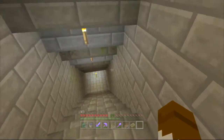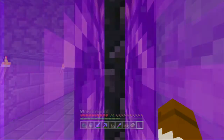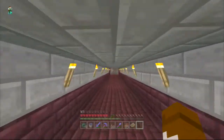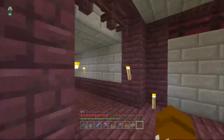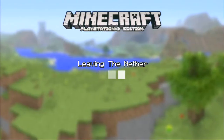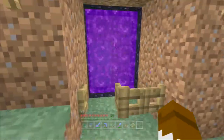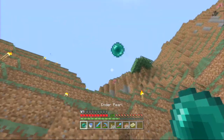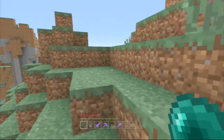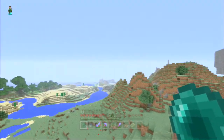I wonder if my headphones are on backwards, because coming up the stairs I hear the villagers on my left side when I know they're on the right. I'm going to go back up to this portal over here. I thought I would have an easier time getting to where I want to go that way, but obviously that is not the case. I need to go over here — oh wow, what a shot! I could do it right there but I think I'm going to do it over there where that village is.